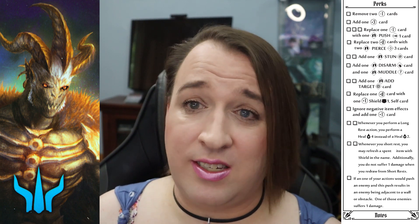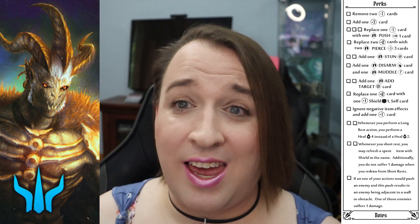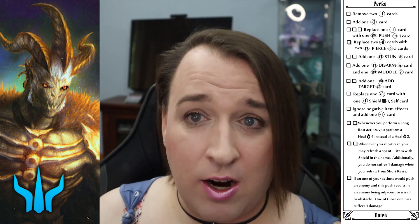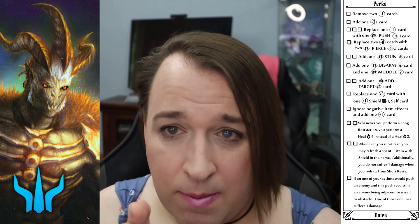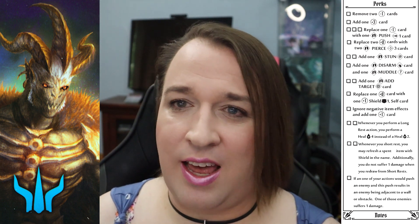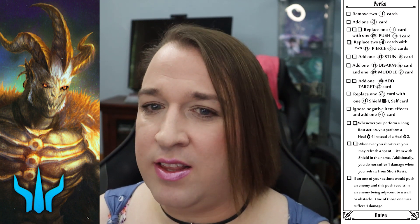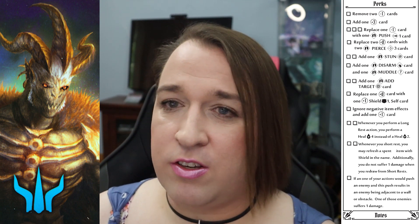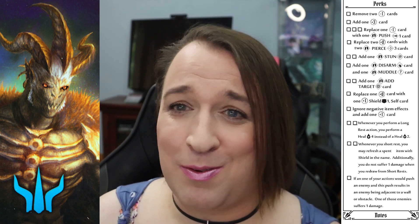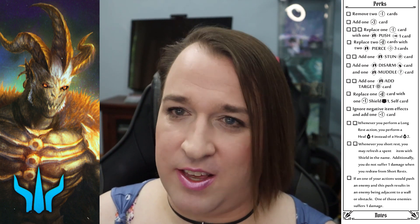The Shield 1 Self card replaces a plus zero with a plus one Shield 1 Self. So again, instead of just adding more cards and making the deck thicker, you're keeping it roughly the same length of non-rolling cards and still getting value out of it. This one feels a lot better removing a plus zero in the process. We're still keeping the adding a plus one with negative item effects, but I think that's perfectly fine — it's something we've already seen in some of the other starters.